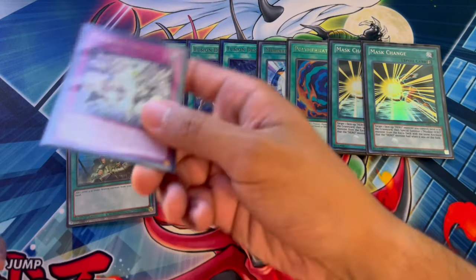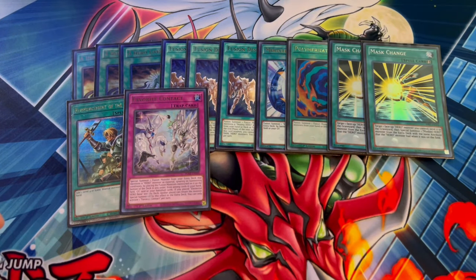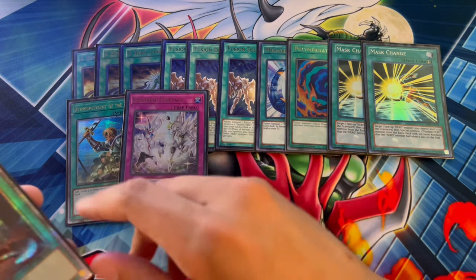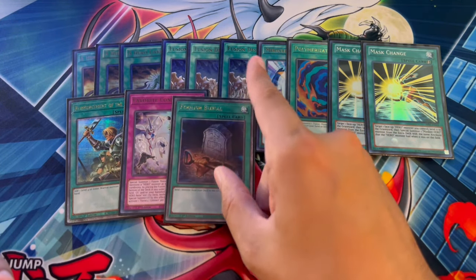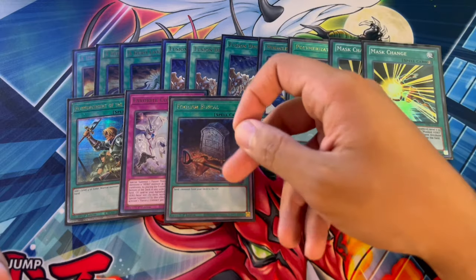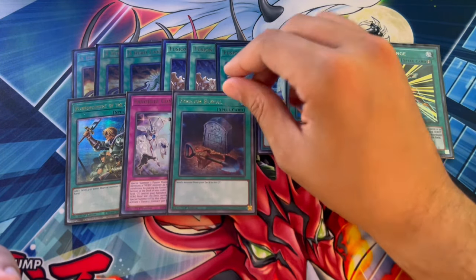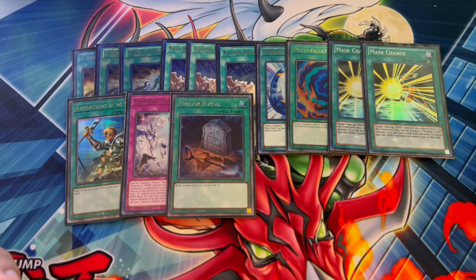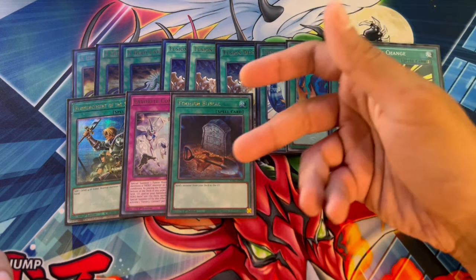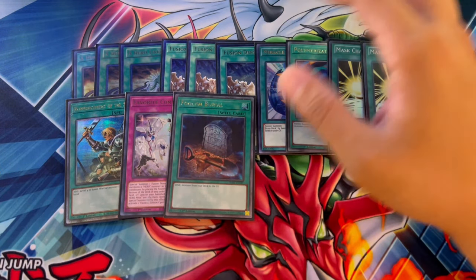One Reinforcement of the Army, of course — it's generic. Then we're playing one Favorite Contact. Summoning Shining Neos Wingman on your opponent's turn is so broken, so you have to be playing one Favorite Contact — it's just so strong. And then one Foolish Burial. Let's say you open Mali and Ferris — this lets you send your Denier, which is really good. It also sends Shadow Mist, meaning you can search another Hero monster. So Foolish Burial is really good for consistency.